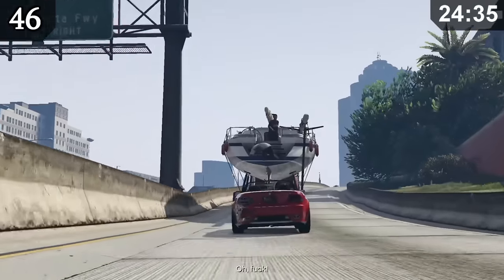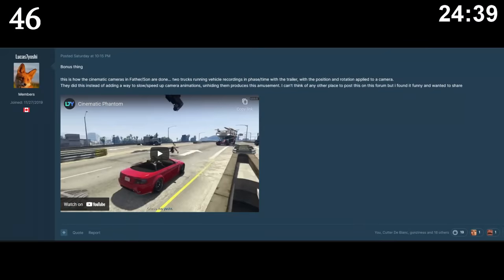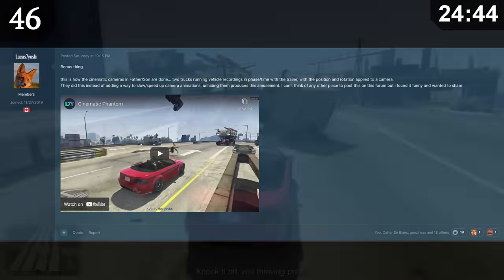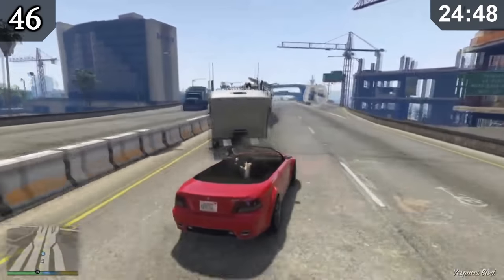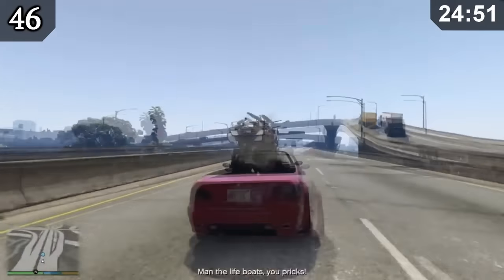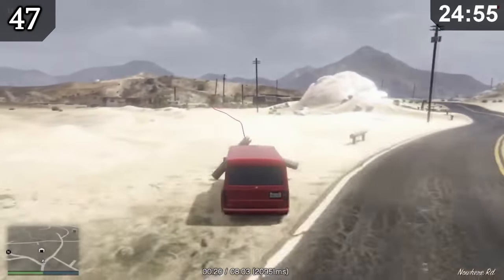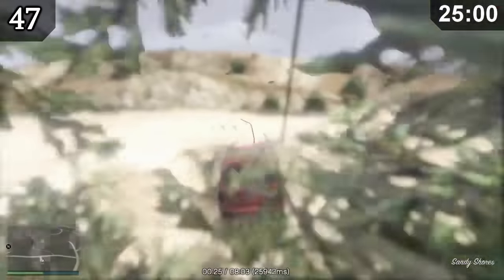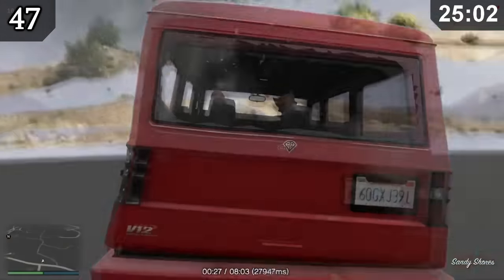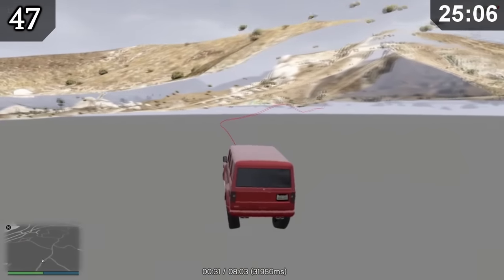The cinematic camera for the mission Father and Son was created in a peculiar way. User Lucas7yoshi used scripts to see what the camera was attached to — it turned out to be an invisible truck that floated and faced the boat at all times. The same user also found some very old pathfinding trails left behind by a Rockstar developer. The path often goes through floors and walls, suggesting the GTA 5 map was slightly different when the developer recorded it.